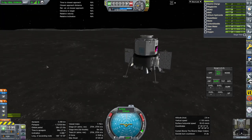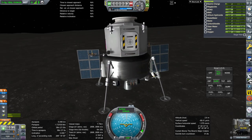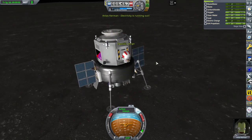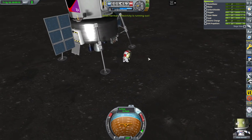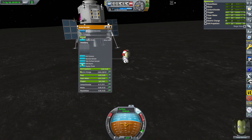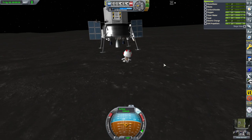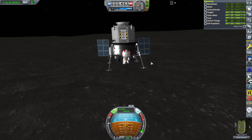RCS off. Okay well we didn't have any ladders. Electricity running out — well he's got enough. And no ladder. Can't plant a flag. EVA report — keep. Surface sample — keep.